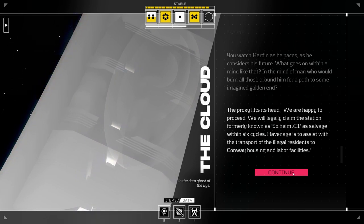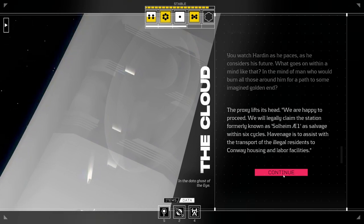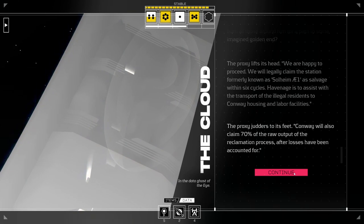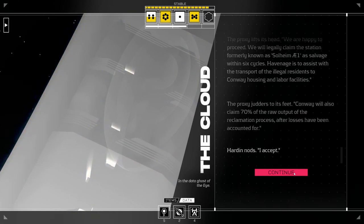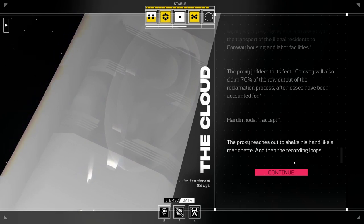One moment - the proxy's head drops to its chest as Harden paces, awaiting the discussion taking place elsewhere in the system. We are happy to proceed. We will legally claim the station, formerly known as Solheim AE-1, as salvage within six cycles. Havanage is to assist with transport of illegal residents to Conway housing and labor facilities. Conway will also claim 70% of the raw output after losses are accounted for. Harden nods - I accept. The proxy reaches out to shake his hand like a marionette, and then the recording loops.